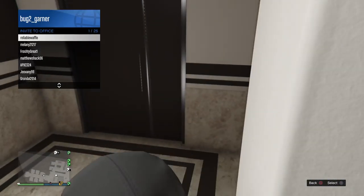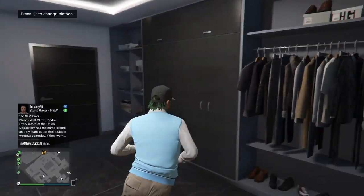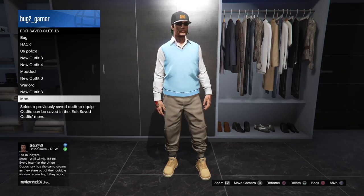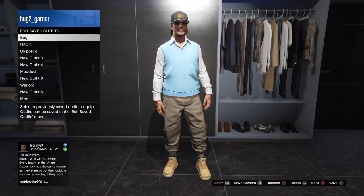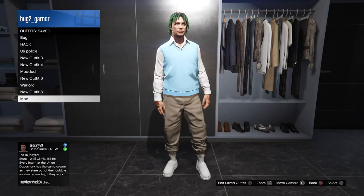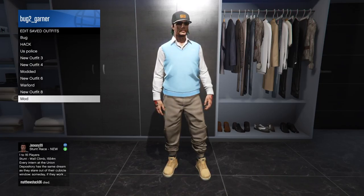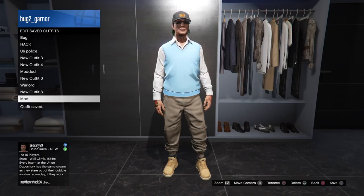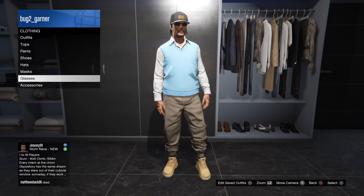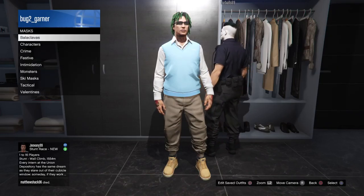So once you guys have that, make sure that you guys save it as an outfit. Now, what you guys need to do is go down to Outfit Saved and make sure that you guys are saving it as an outfit. Then make sure that you guys take off the hat and the glasses, because we're not going to need those.